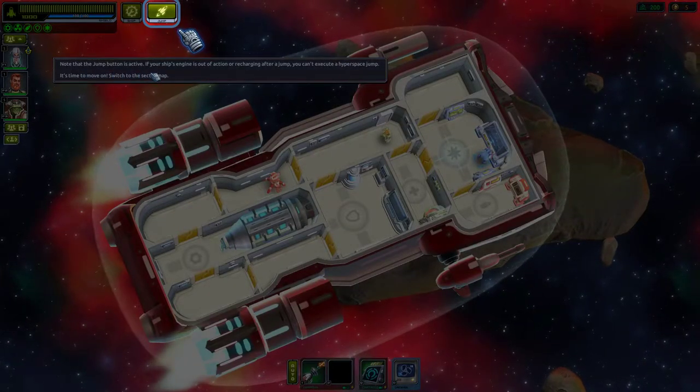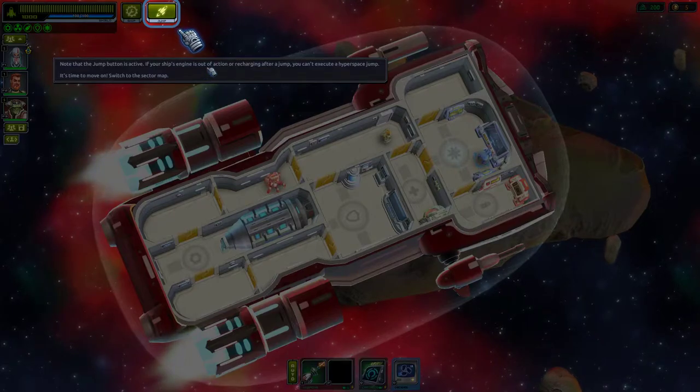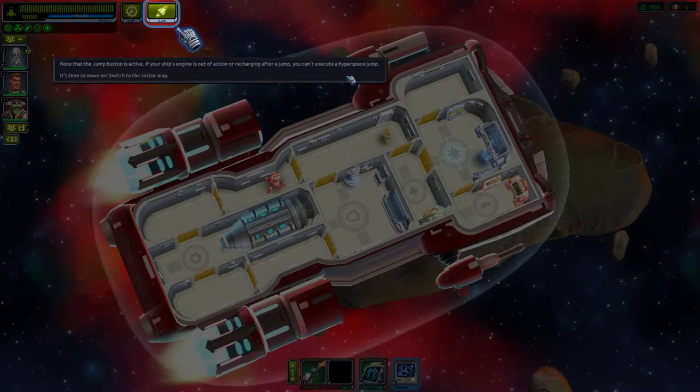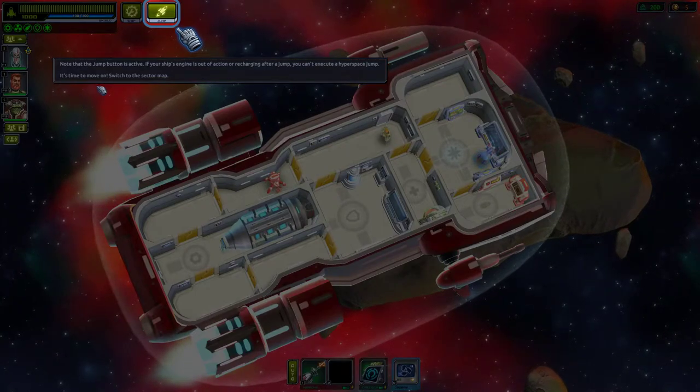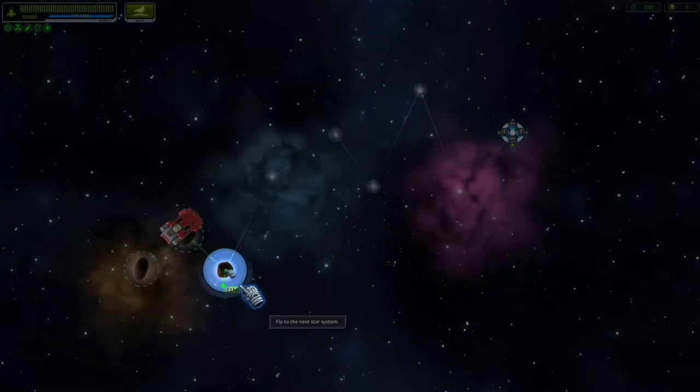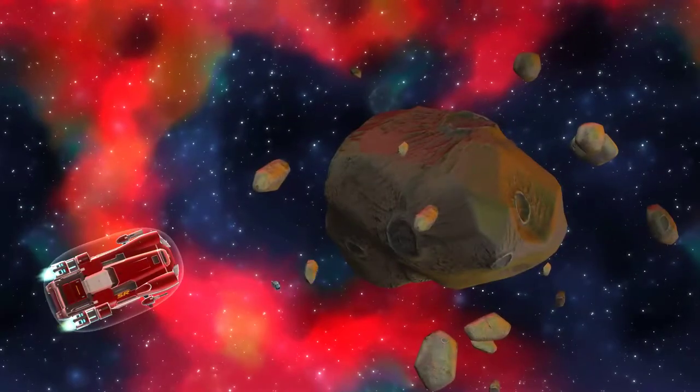Note that the jump button is active. If your ship's engine is charging after a jump, you can execute a hyper jump. It's time to move on — it's like a car!